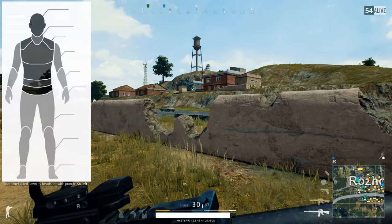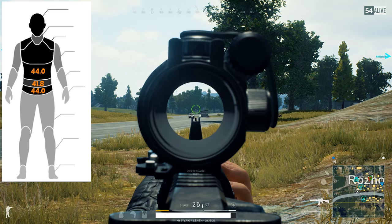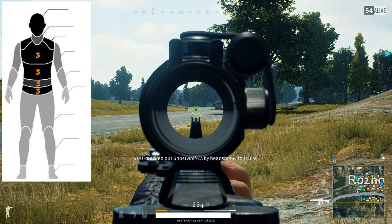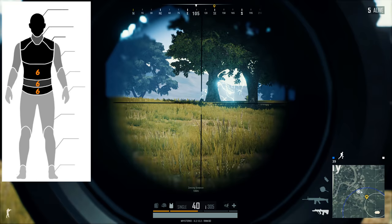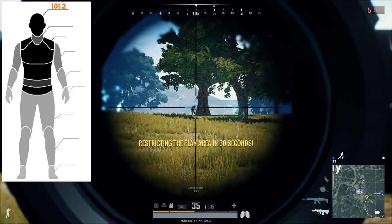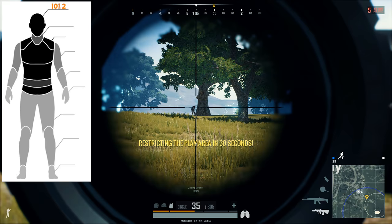Without armor, shooting at the belly button area will deal 41.8 damage. The abdomen and collarbone areas will take 44, while the chest will take 48.4. It will take 3 body shots to kill an unarmored target with any of these guns. With level 3 armor on, you will generally need 6 body shots to make a kill, except if you always hit the chest, because then you will only need 5. Shooting at an unprotected head will deal 101.2 damage for a one-shot kill, but you will need an extra shot if you hit the neck, as it only takes 75.9 damage.